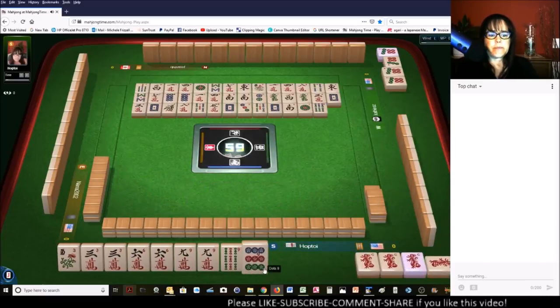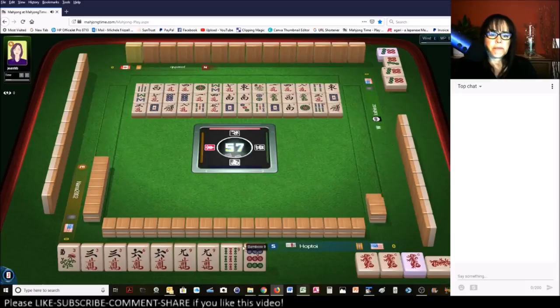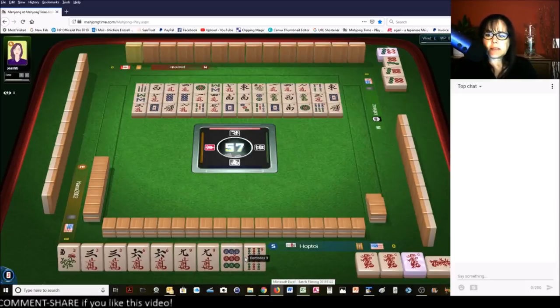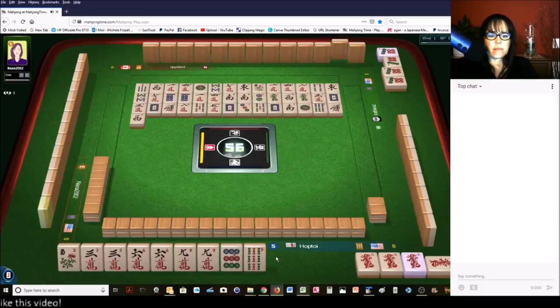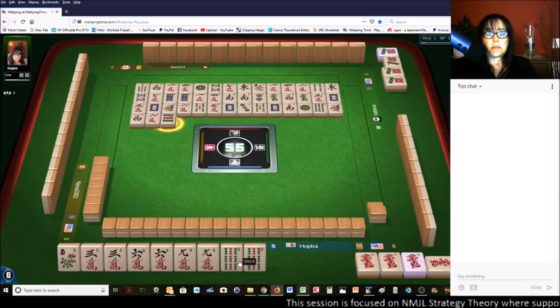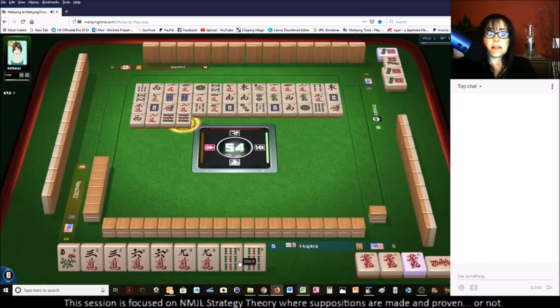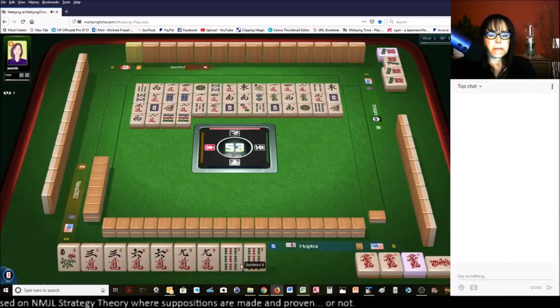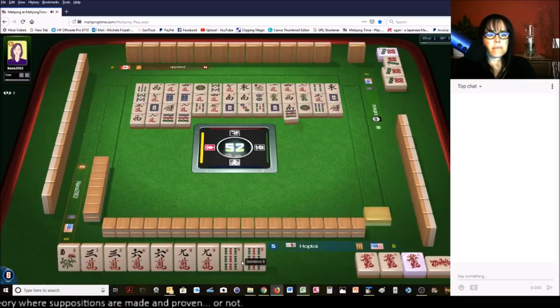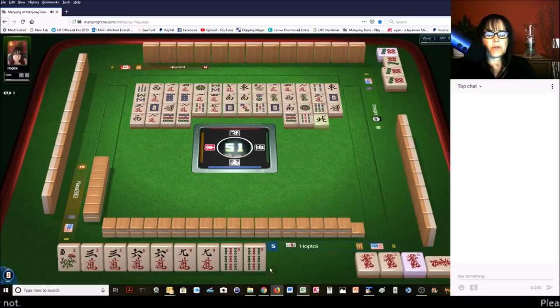Six bamboo. We can pung the six and wait for a flower or jokers. Let's throw the nine bam next. West wind. Eight characters. There's a nine bam — let's hold it for joker bait. Maybe someone will need it. I thought maybe the player to my right was going to take that nine dot, but they discarded it. Nine dot. Nine bamboos. Nobody wanted the nine bam. North wind. So much for joker bait — hit or miss.